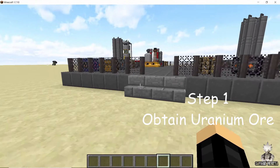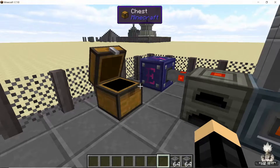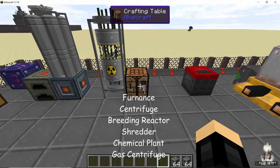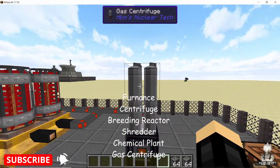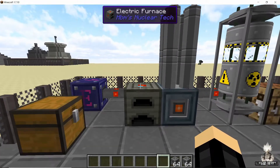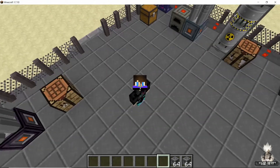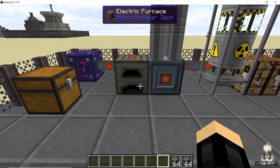The very first resource you are going to need is uranium ore, which is the easiest to find in the overworld. For the machines you are going to need: a furnace, a centrifuge, the breeding reactor (which is the most important), a shredder, one chemical plant, and one gas centrifuge. Make sure all of these are connected with power — the breeding reactor won't require power, but the other machines will, so make sure you have an energy setup.